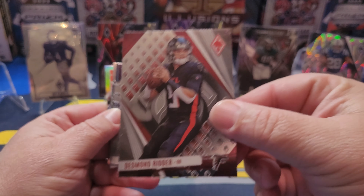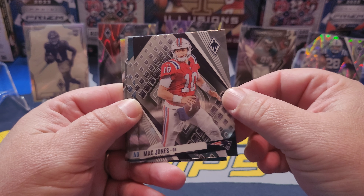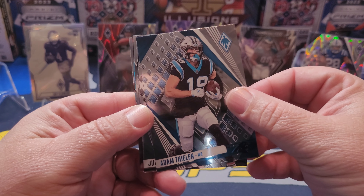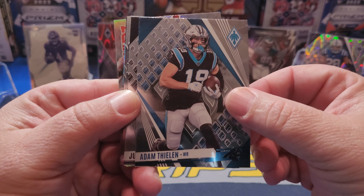Desmond Ritter starts us off — it's a nice card, really is, check it out. Mac Jones! I was just watching Black Tie Breakers and they just pulled a one-of-one on Mac Jones — an auto. That was sweet. Feeling for the Panthers.